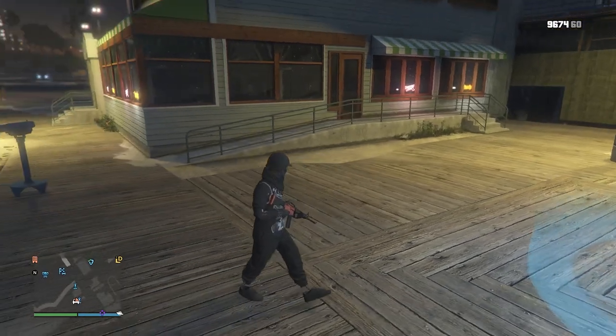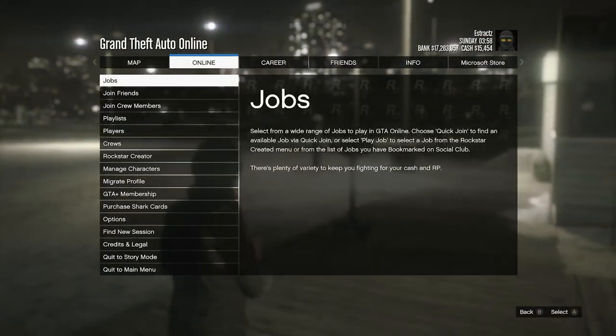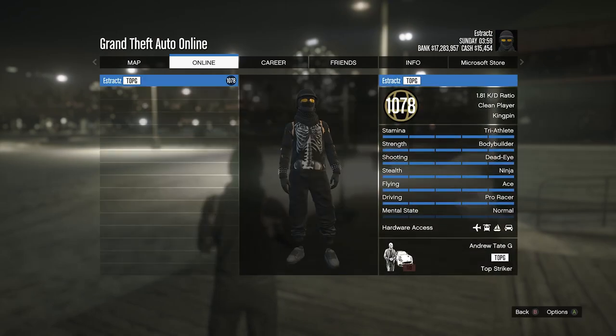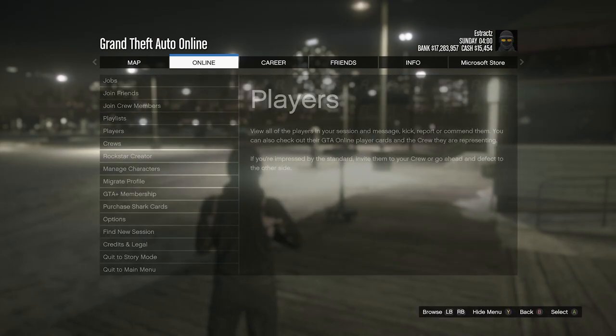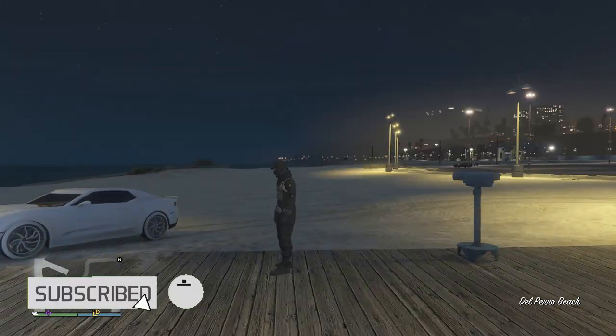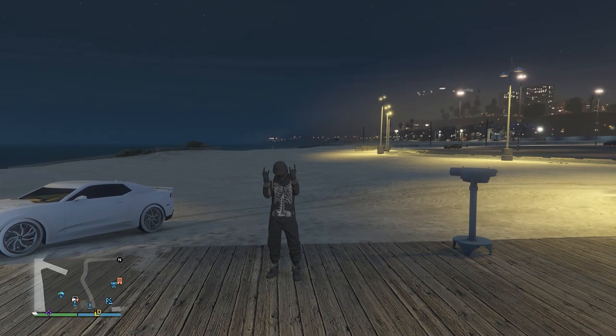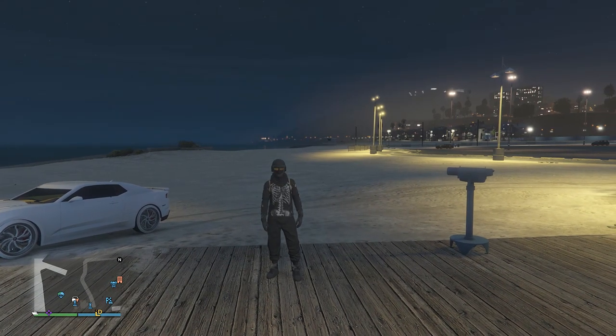And that's all for your outfit — this is what it will look like when you're done. If you were wondering what it looks like in the pause menu, here you go. To save it, just go to the clothing store and save it on whichever slot you want. I hope you guys enjoyed this black joggers rip shirt outfit for your male character. Please like and subscribe — thank you guys for watching, peace.